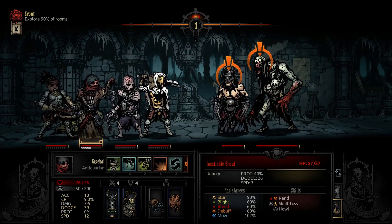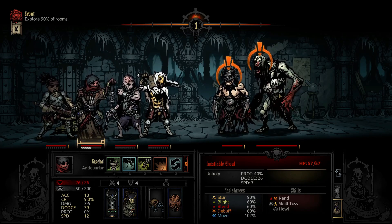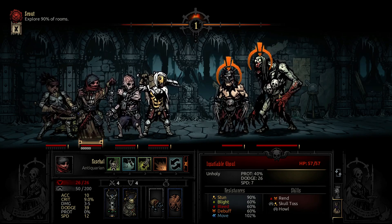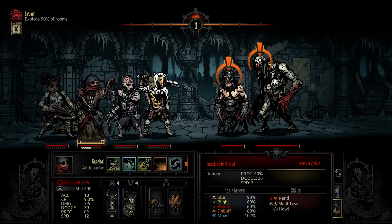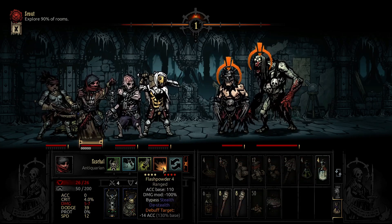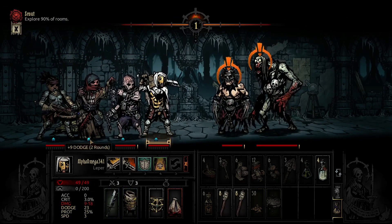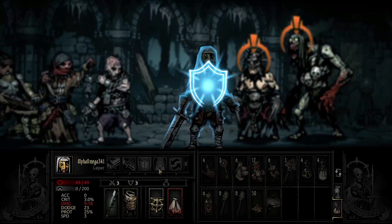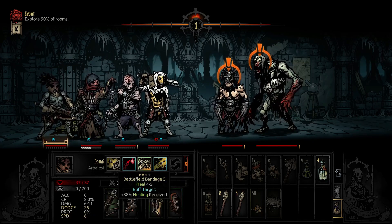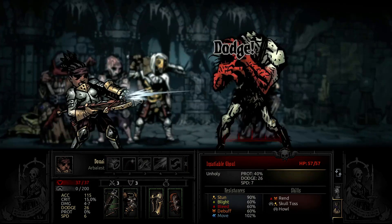We have a cultist champion and an insatiable healer. The cultist has 57 health, 40% protection, is unholy, dodge of 26, speed of 7, with random skull toss and howl. They have 90% stun resistance, 102% blight resistance, and 60% blight, bleed, and debuff resistance. We do get the surprise. We're going to have Pasha buff everyone's dodge first and have Alpha set up the withstand for 55% protection. Then we'll take the sniper shot.